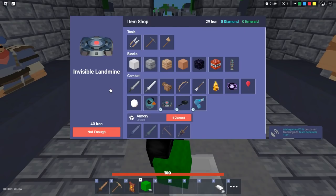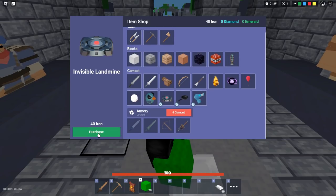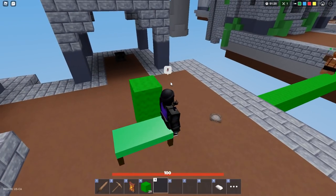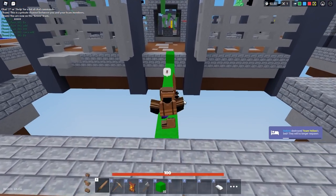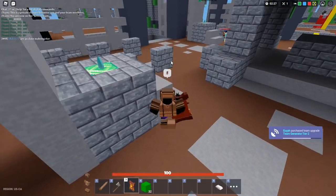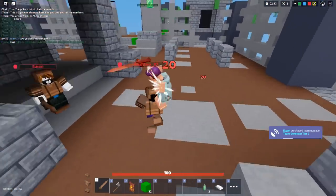There's a land mine — invisible land mine, 40 iron. I'm gonna go ahead and buy one and place it down on our bridge. Let's try it on this guy. He's not doing it. Okay, well it's right there — I can see it but they can't. I don't know if I'm gonna be using shielder the entire time, because he's kind of useless still for what I do, but we'll give him a fair chance.